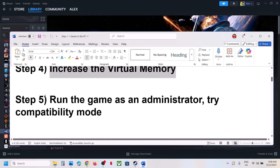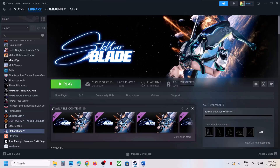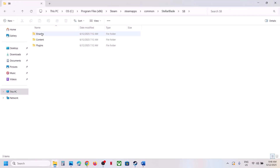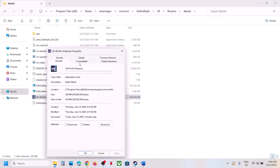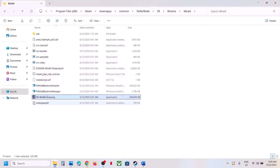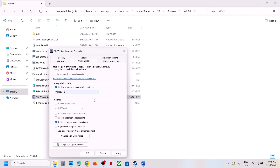The next step is to run the game as administrator from the game installation folder. Go to the installation folder, open SB > Binaries > Win64, and double-click the game EXE to launch it. If that doesn't work, right-click the EXE, go to Properties, check 'Run this program as an administrator,' hit Apply, click OK. If still not working, try selecting Windows 8 compatibility mode, hit Apply, click OK.